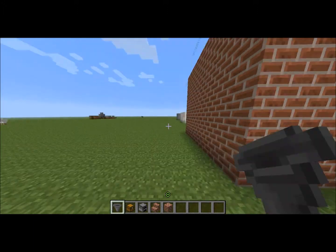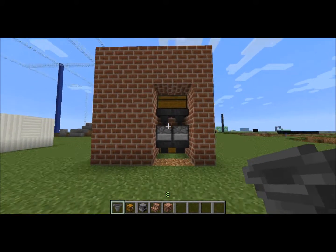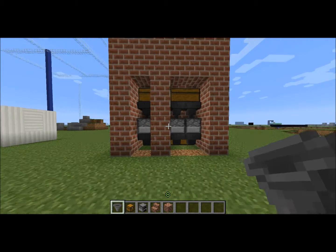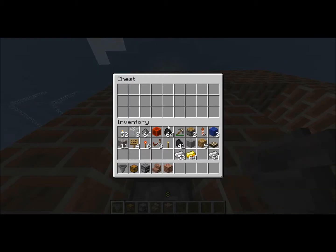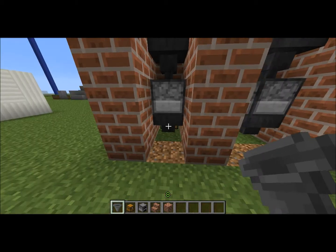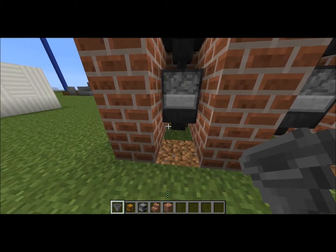Now I'm going to show you the back while it's all smelting. As you can see it uses hoppers — it's very simple. The ore you put in goes down to this hopper, which then goes into the furnace, and when ready goes into this hopper, which then goes into that chest — you can just see the corner of it right there.